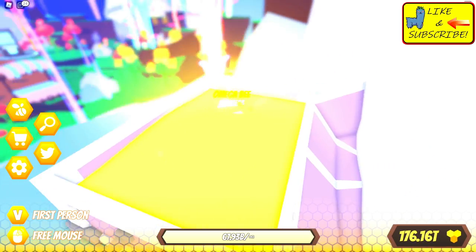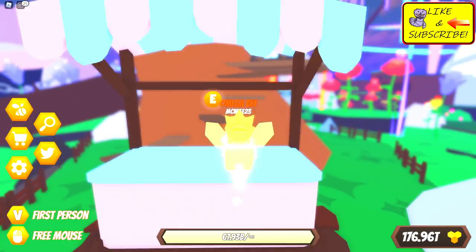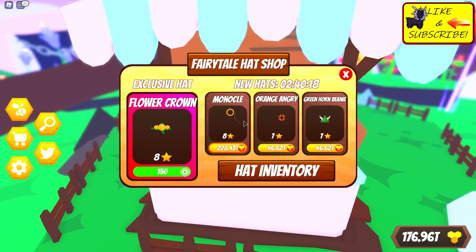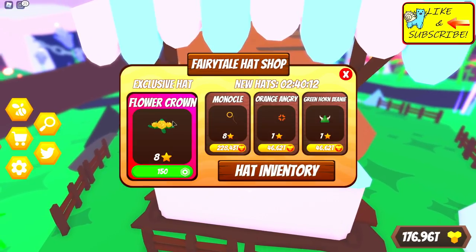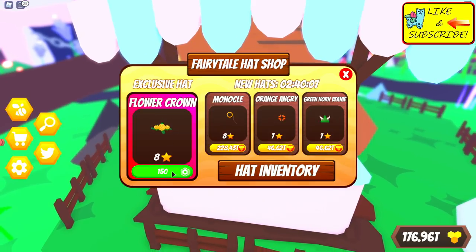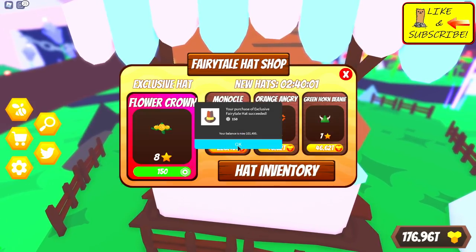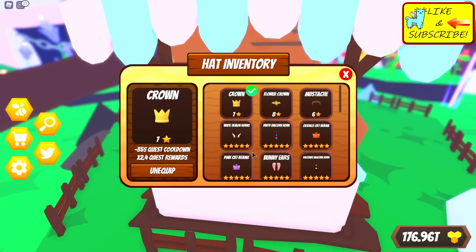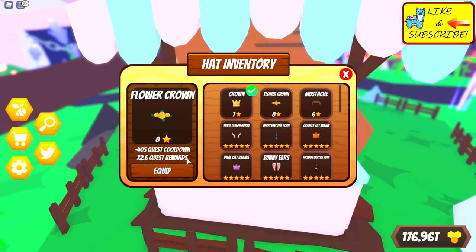Let's check out the new hats. Oh, are there no hats yet? Here we go — we could spend 228 trillion on a monocle, or get a flower crown. Let me check with the McWife. Can we get this? It's 150 Robux for a flower crown. Let's do it! Purchasing done. Beautiful hat! Let's go ahead and put on that beautiful new eight-star flower crown.